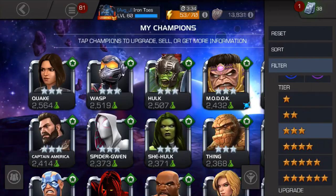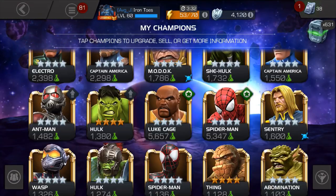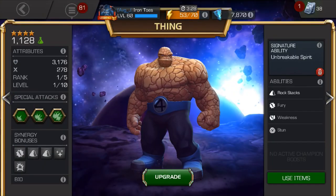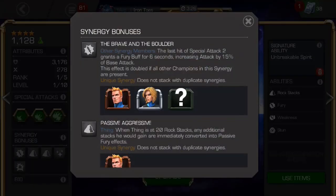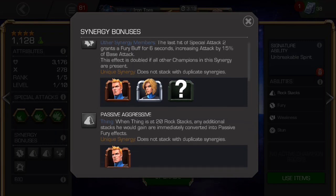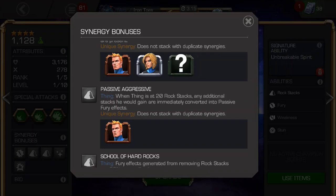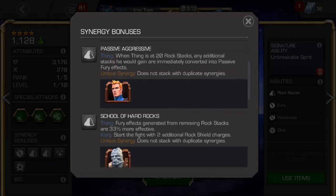Second, for synergies, he is undoubtedly going to work best with the rest of the Fantastic Four. The way Kabam set it up is that each member sort of lends their abilities to the other three — the Thing helps the others get fury buffs, Invisible Woman helps the others inflict weakness, and so forth. It'll be nice to see what the whole team ends up doing all together. The most helpful individual synergy for the Thing is the Human Torch.